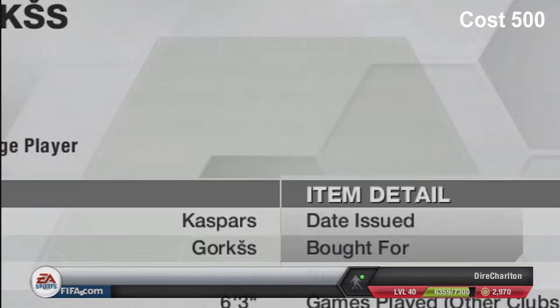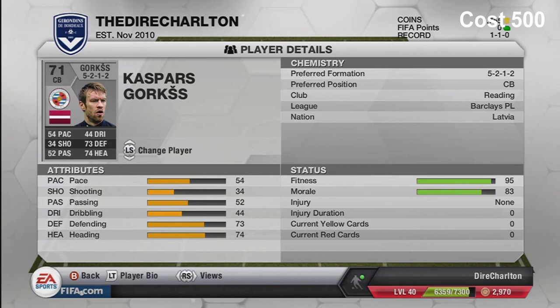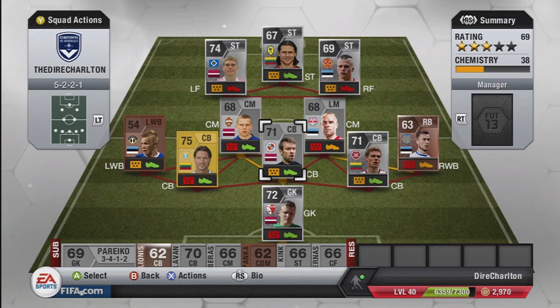Next player is Kaspar Skorks who plays for Reading in the Barclays Premier League - last year he played for QPR. He cost 500 coins - maybe a bit expensive. Two-star weak foot, two-star skill moves, six foot two defender. Like the other centre-back, he's got good heading and defending, which is what you want. I've seen him a bit cheaper though.